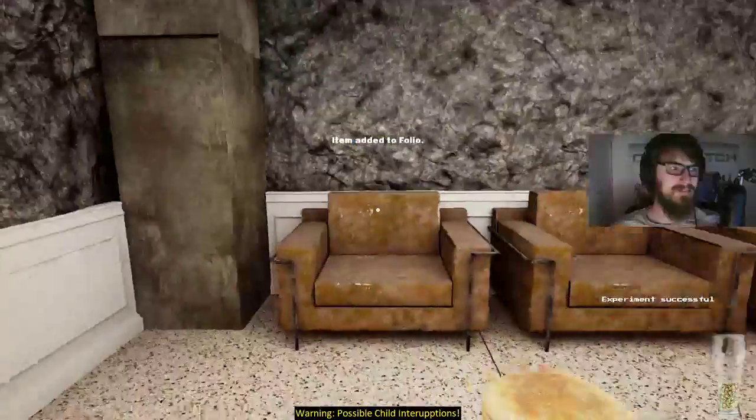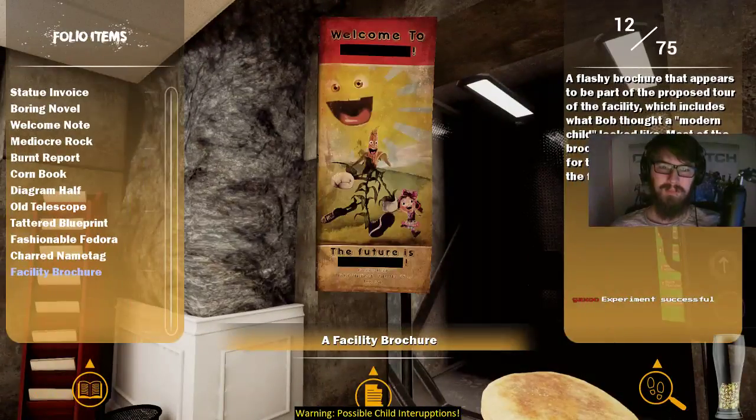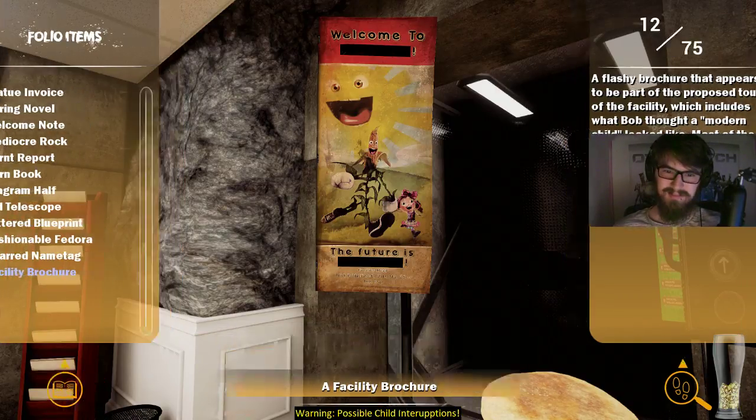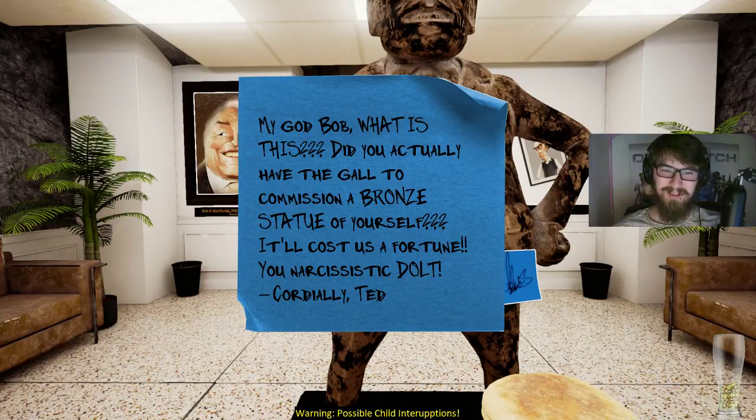Faculty brochure. Experiment successful. A flashy brochure that appears to be part of a proposed tour of the facility, which includes what Bob thought a modern child looked like. Most of the brochure is redacted except for the walking sentient corn on the front. Welcome to The Future Is... My god, Bob, what is this? Did you actually get the facility to commission a bronze statue of yourself? It'll cost us a fortune, you narcissistic dolt. Cordially, Ted.